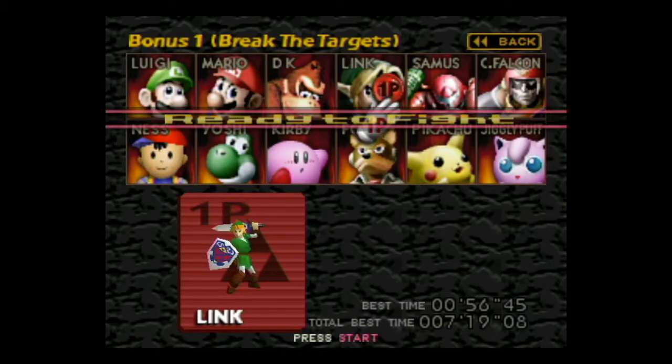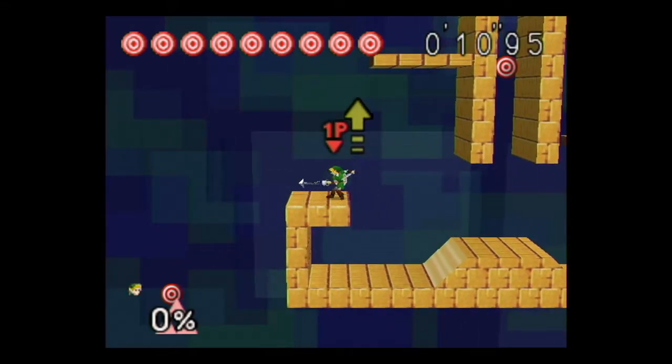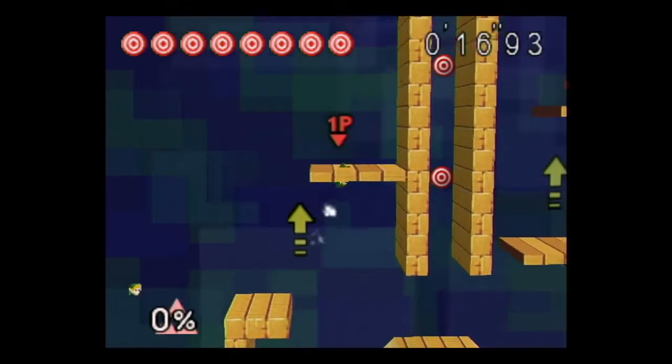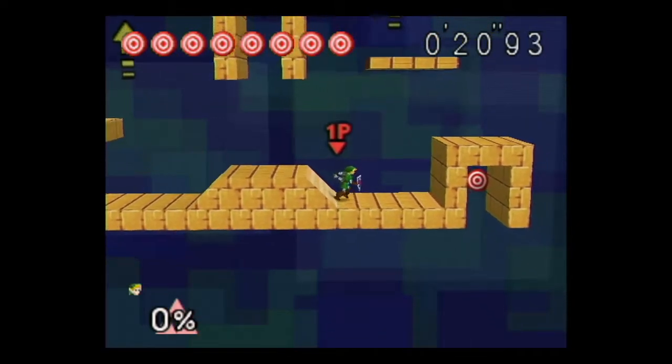Next is Link. Link has a sword, so he has a little bit more range. One cool thing is he actually has a flurry rush attack if you mash A fast enough. He has a long-reach grab because he has the hookshot, and he has a bunch of different tools from the series — like bombs, a spin attack, and a boomerang.